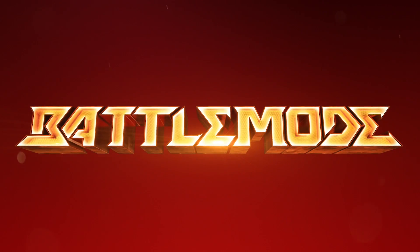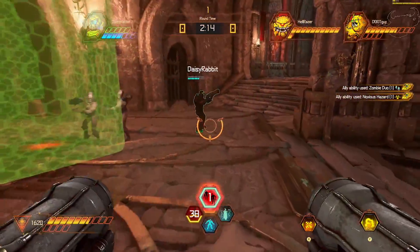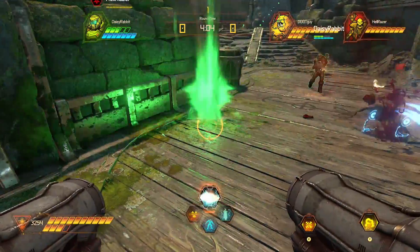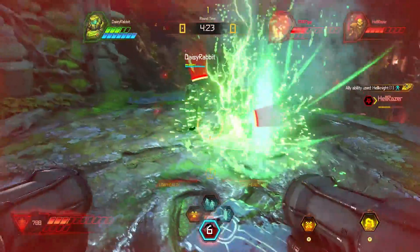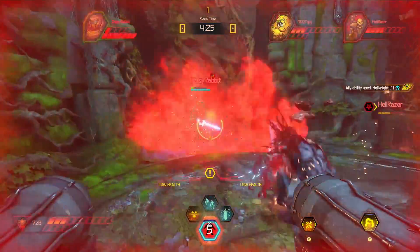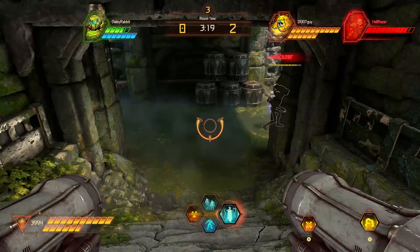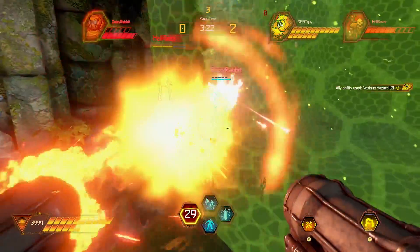But demon strategy goes beyond their individual abilities. All the demons in Battle Mode can drop hazards that damage the Slayer, as well as summon different combinations of AI-controlled demons that behave and fight just like you'd expect from the campaign. Dropping hazards and summoning demons is controlled through a summoning wheel, allowing you to use these critical tools quickly when under fire.